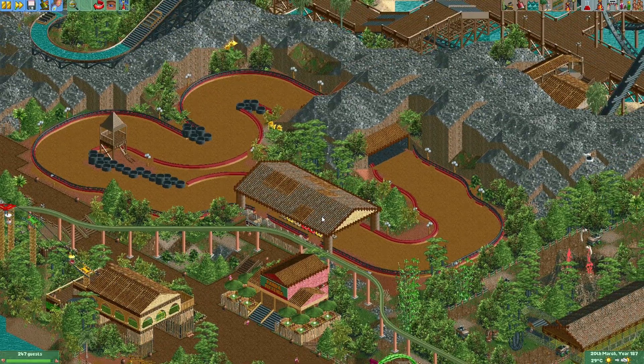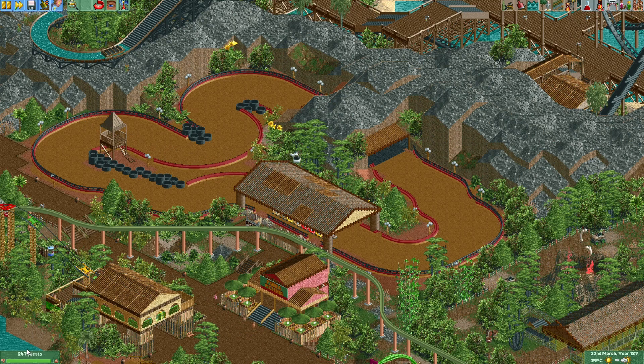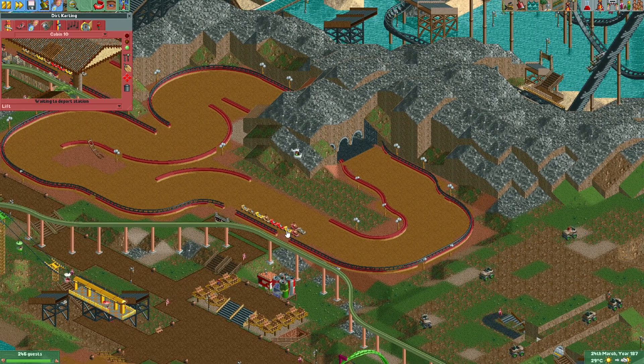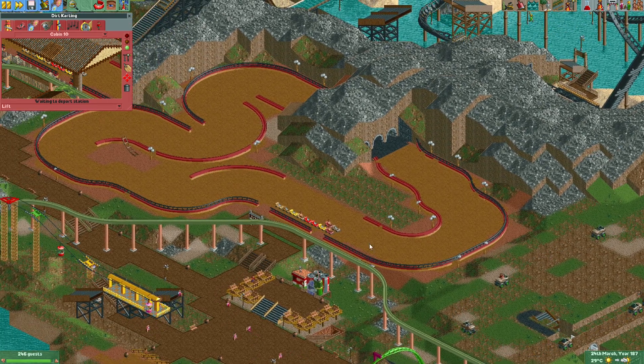The next ride I want to focus on is this go-kart ride. It can only have 10 vehicles, which I think is a little bit on the low side. When there are a lot of guests, the queue will get very long and guests will be complaining. Because this ride is set to a lift type, it takes really long for the carts to get started — that behavior disappears when I change it back to a go-kart. So I'm going to change it back. When I do that the original track pieces will become visible again so I'll have to make those invisible again.